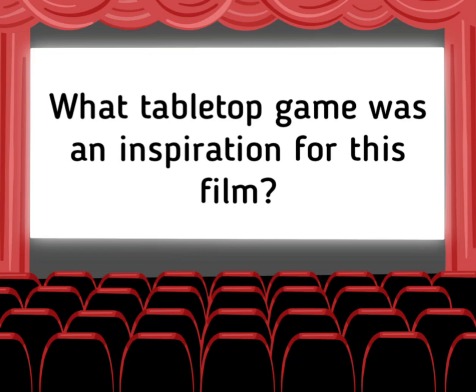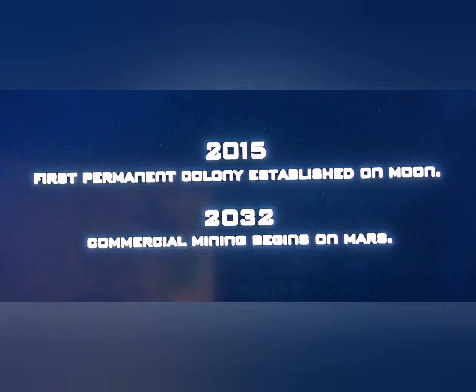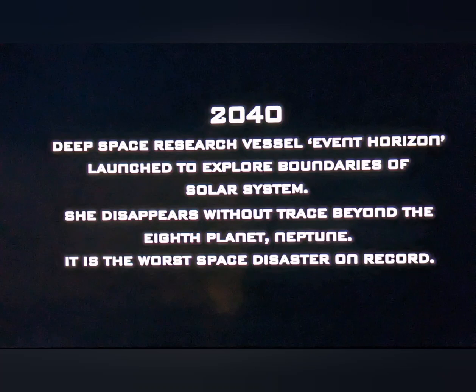The answer will be at the end of this video. The movie begins with a little bit of backstory. In 2015, the first permanent colony was established on the moon, and in 2032, commercial mining began on Mars. Then in 2040, a deep space research vessel known as the Event Horizon launched to explore the boundaries of the solar system. She disappeared without a trace beyond the eighth planet Neptune — it is the worst space disaster on record.